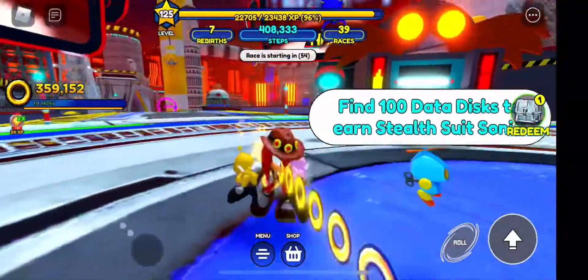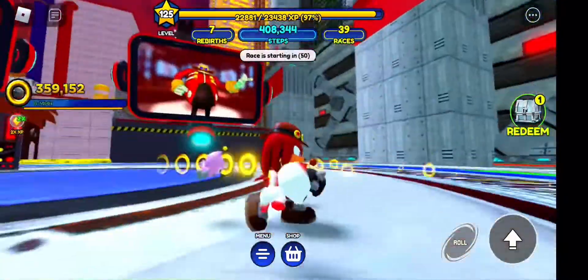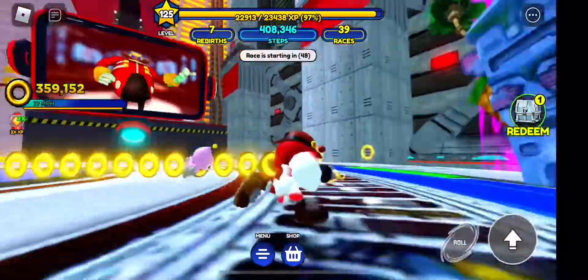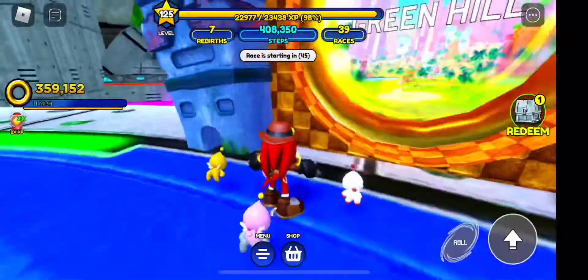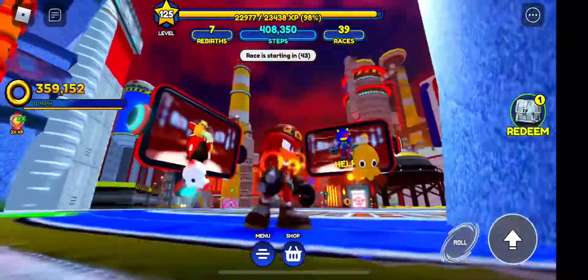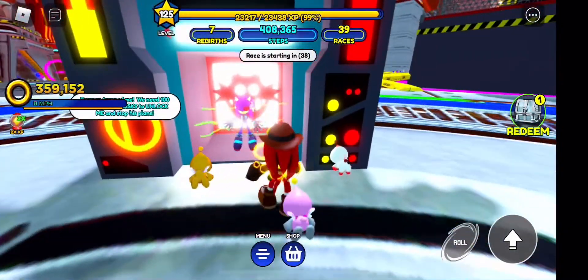Hello guys! Today a new map and skin came out. I forget what it's called, but look how cool it is — that's Green Hill right there. Just look how cool the place is. It's crazy. I'm going to show you the new skin. Here it is.